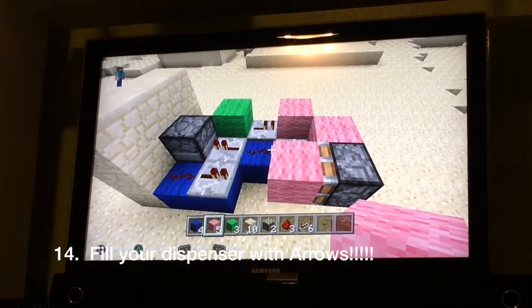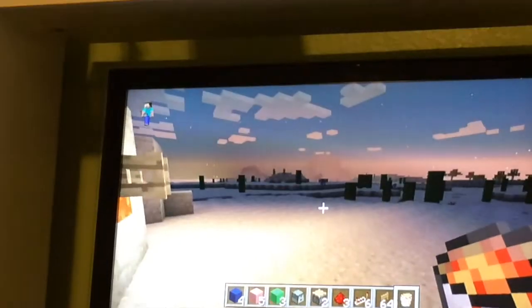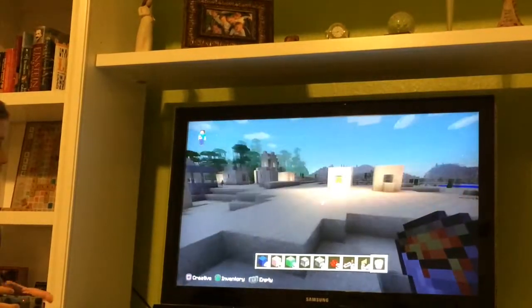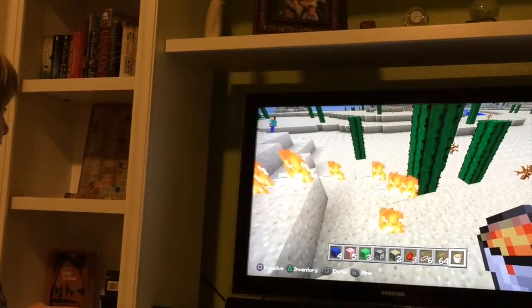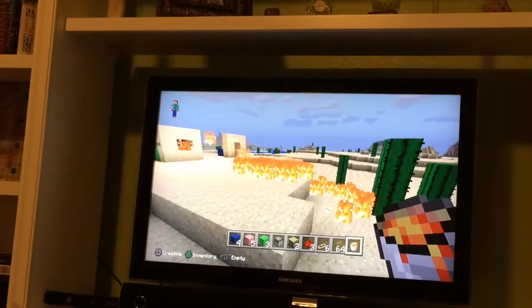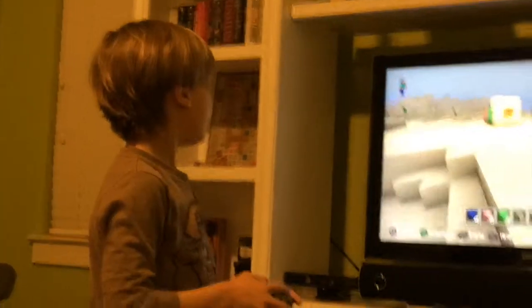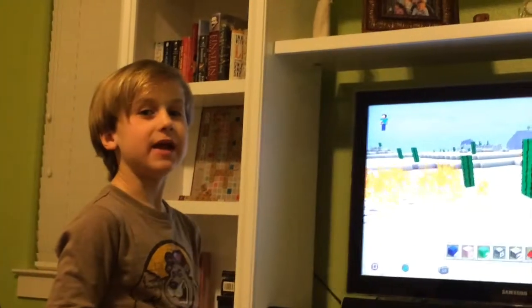Just hit the button again when you want to turn it off — the supercharged fire arrow launcher. This should shoot as far as my prediction. Oh, it's almost the first shot — the second shot I hit it. Look at all those arrows flying! That is one fast shooter. I don't think I've ever seen any dispenser shoot that fast with flaming arrows.